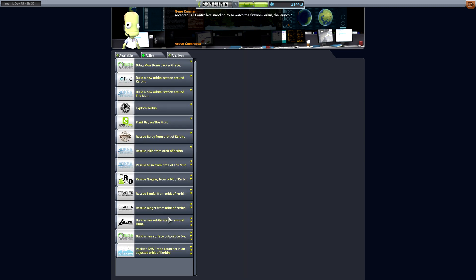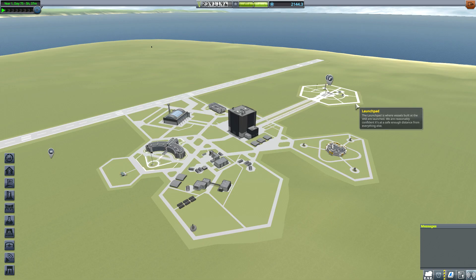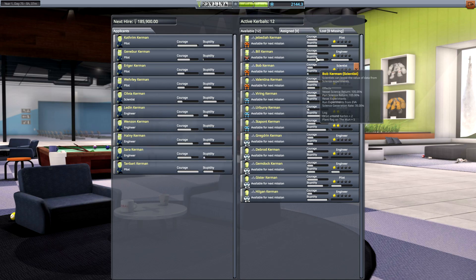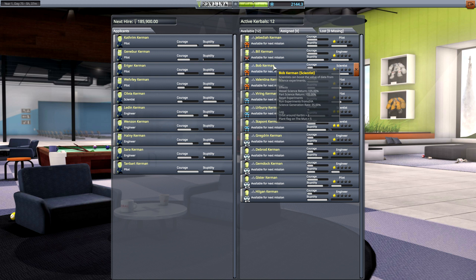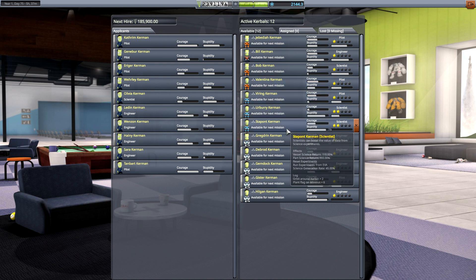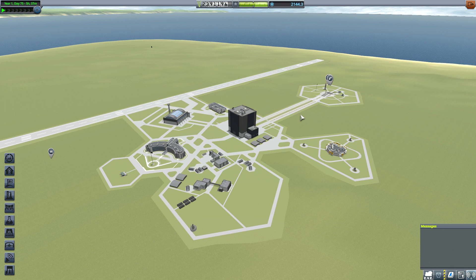We've got all the missions. We'll have to go back to the moon again, plant another flag, and bring a moonstone back. Our next mission will probably be going to the moon — we'll take a couple of people who've never landed there. Bill and Bob have planted a flag on the moon. Valentina and Veering have orbited the moon. We'll probably take some level-one guys who've done nothing, fly them around the solar system, and get them all leveled up so we can deploy science more effectively. I hope you enjoyed this episode — throw me some likes, leave some comments, subscribe, and I'll see you next time!